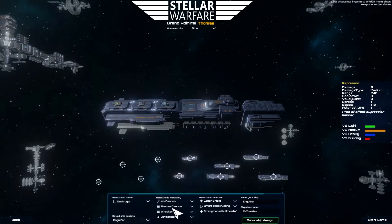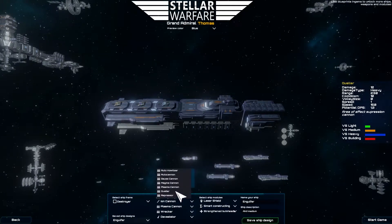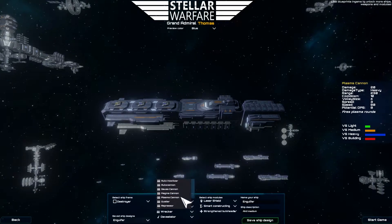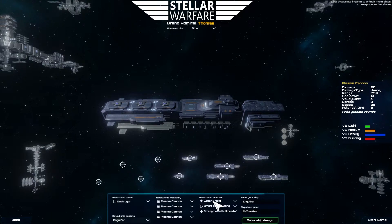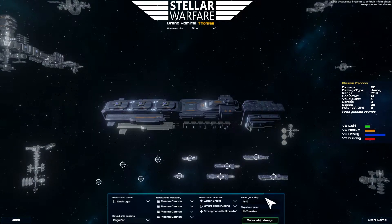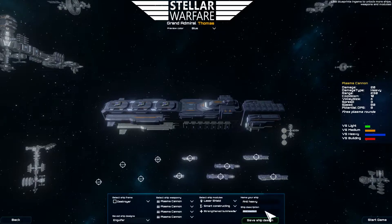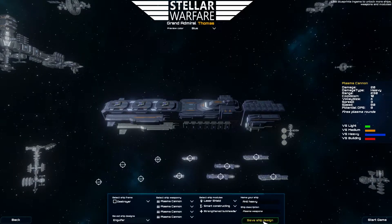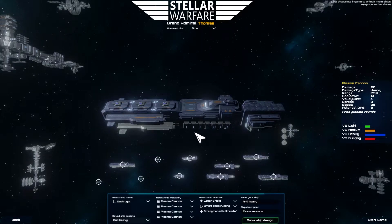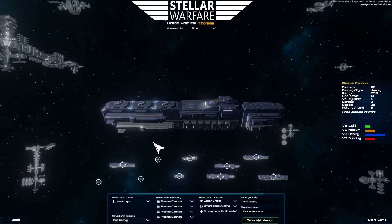Let's say I'm just going to put plasma cannons in all of the weapon slots on the ship. They're good against heavy targets. And I'm going to name this 'anti-heavy plasma weapons.' Now I'm going to save the ship, and now I can purchase this ship in game.